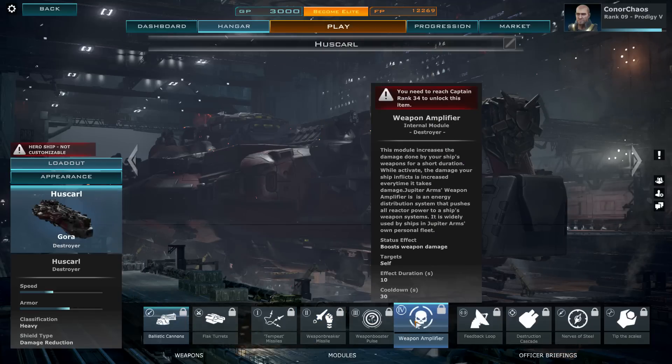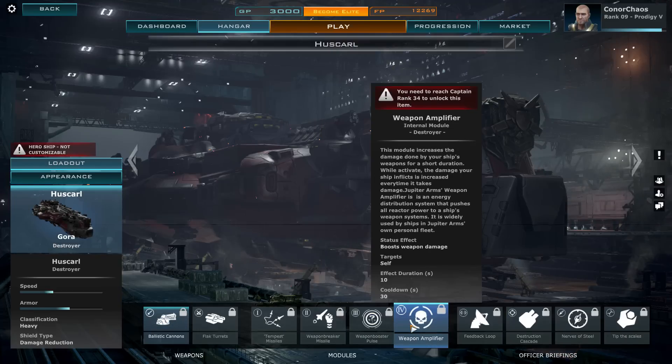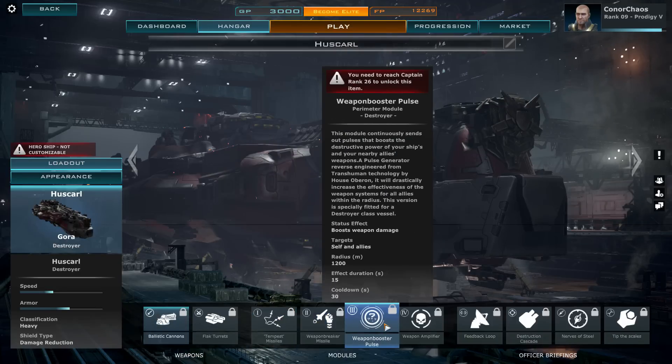So you can engage the weapon amplifier while the enemy has reduced weapon damage — if you're going 1v1 you just tear the guy apart. Next we have the Weapon Booster Pulse, which continuously sends out pulses that boost the destructive power of your ship's and nearby allies' weapons. It boosts weapon damage for allies within a 12,000 meter radius, lasts 15 seconds with a 30-second cooldown.